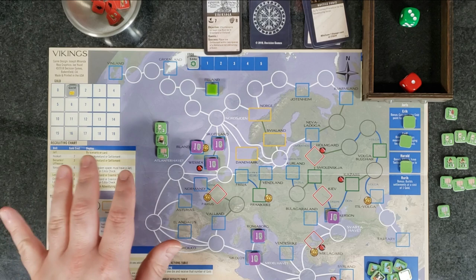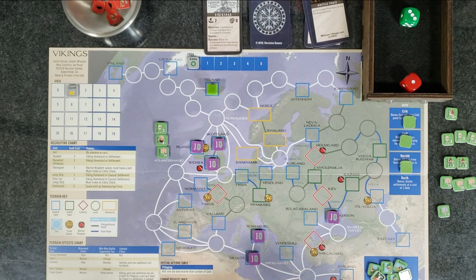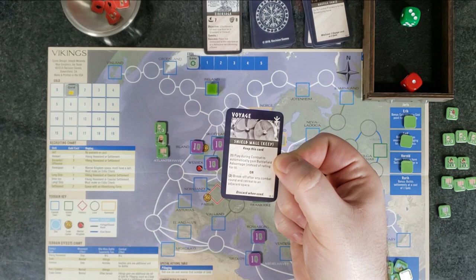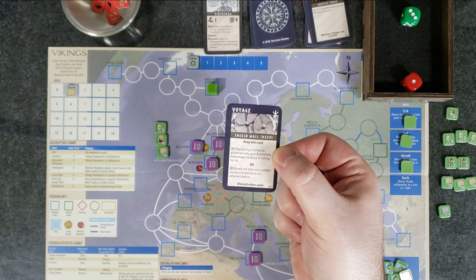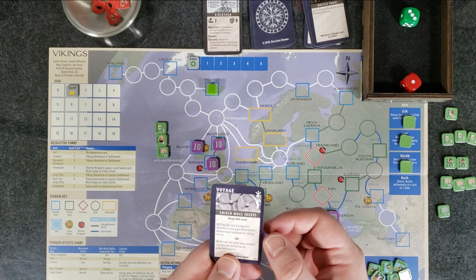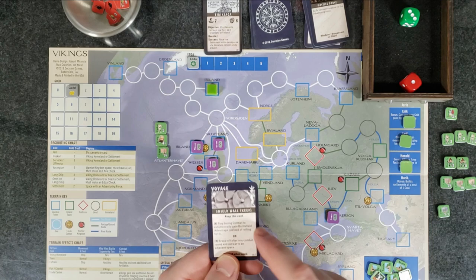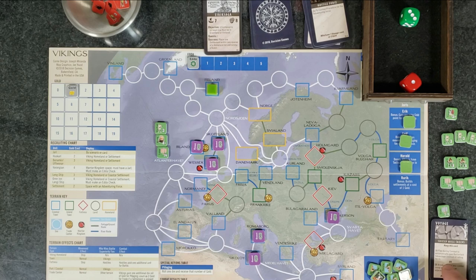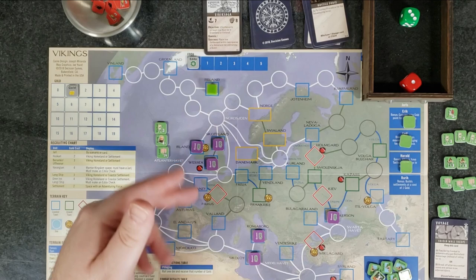We go ahead and land in Iceland — we went into what's called a coastal town space so we don't have to roll for storms, but we do draw a voyage card. Voyage card segment: 'Shield Wall — keep this card. Play during combat to automatically gain battlefield advantage instead of rolling for it, or break off after any combat round and retreat to an adjacent space.' Very nice — you definitely hang on to this. This is also where the terminology confusion is: the rulebook calls it 'tactical edge' but the card says 'battlefield advantage.' A little errata they could fix.